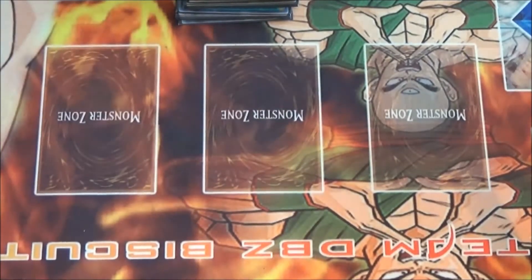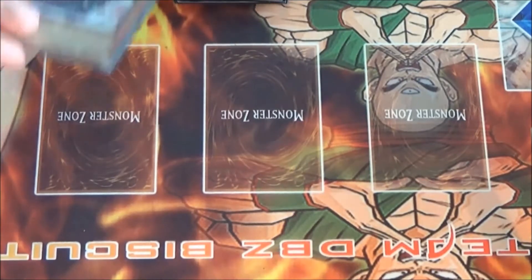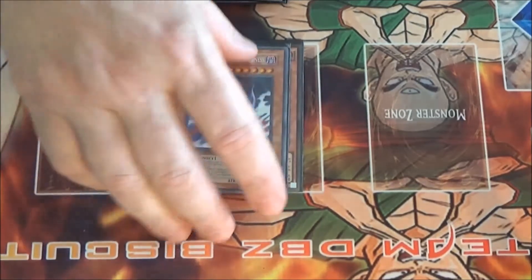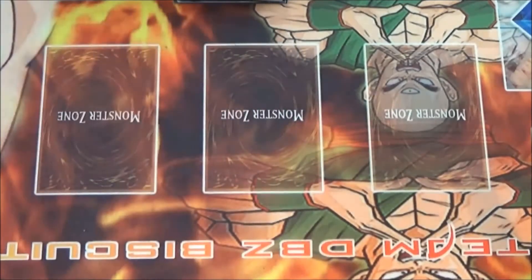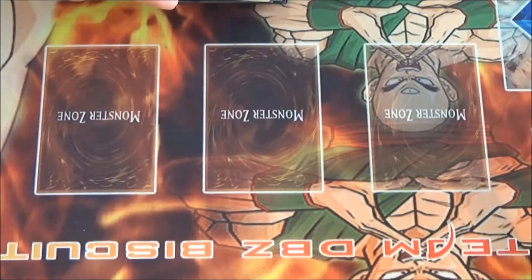That covers the Lightsworn engine, but back in the day we also ran a guy called Gorz. Gorz is awesome because, say somebody hits you with a 5,000 attack Utopia the Lightning — you drop a Gorz, you get a Gorz token at 5,000 and they're going to have to deal with it. Gorz is also level 7, so you can synchro into Stardust or a million other things.